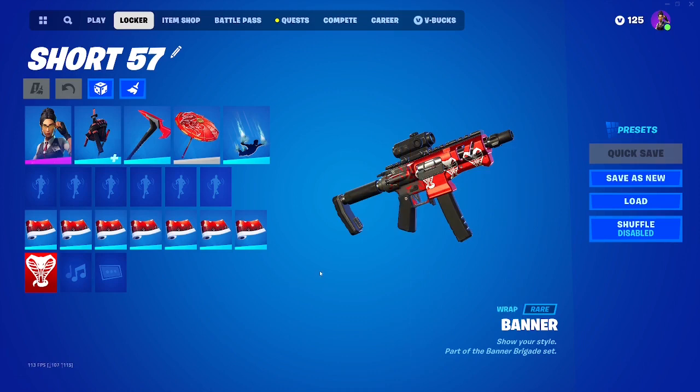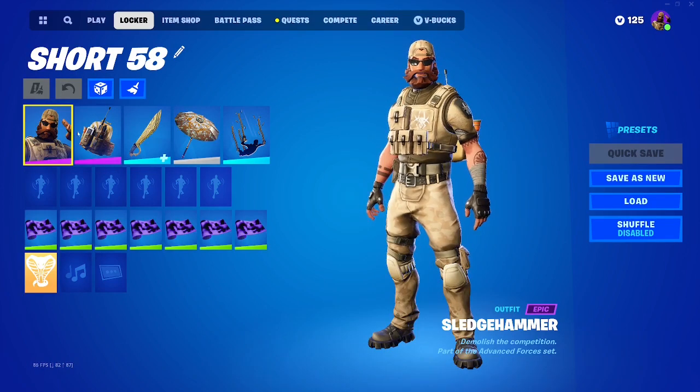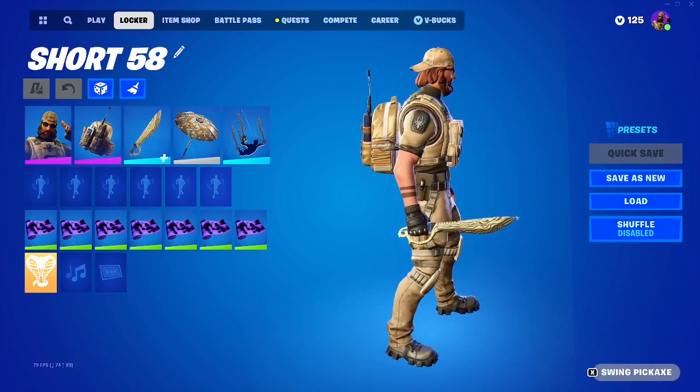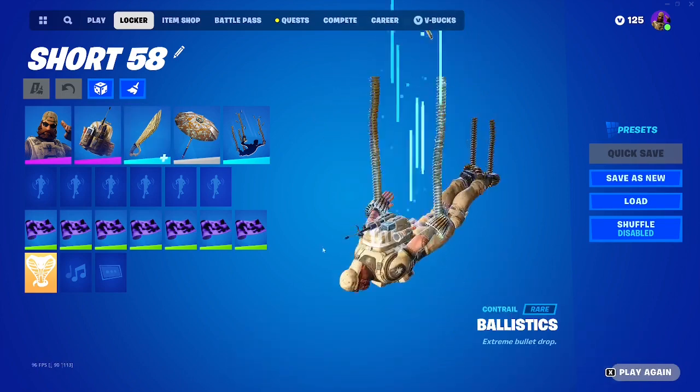Here is our Sledgehammer combo. For this one I threw on the Top Notch back bling, the Marauder's Machete, the Founder Umbrella, and Ballistics.